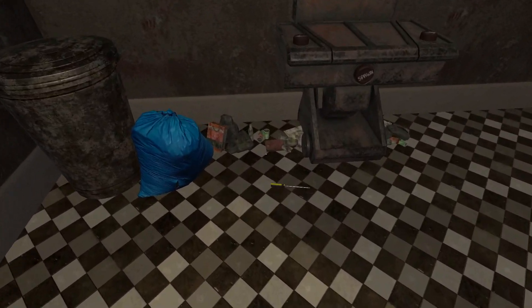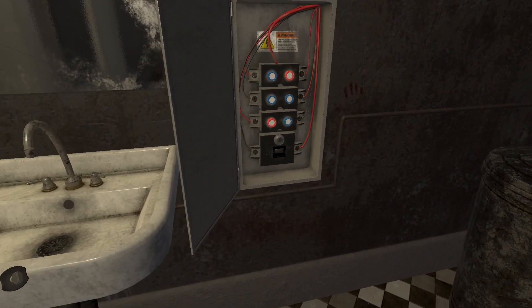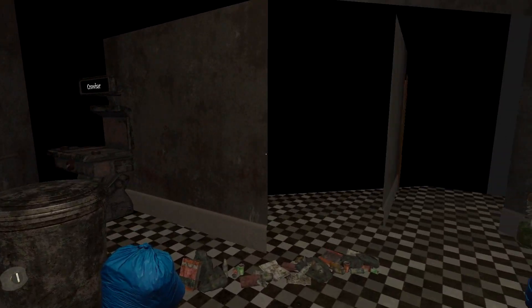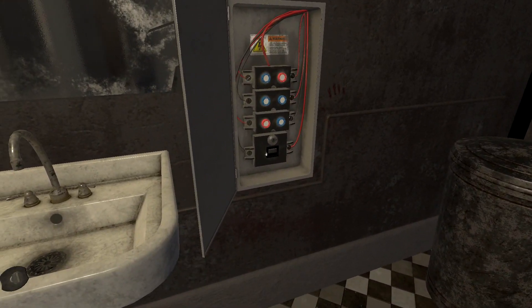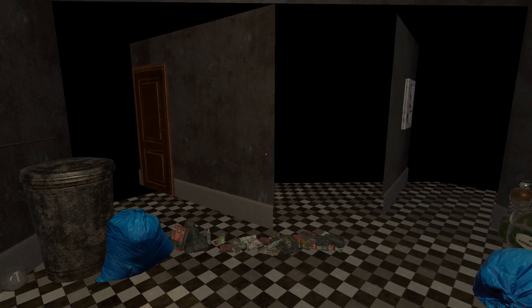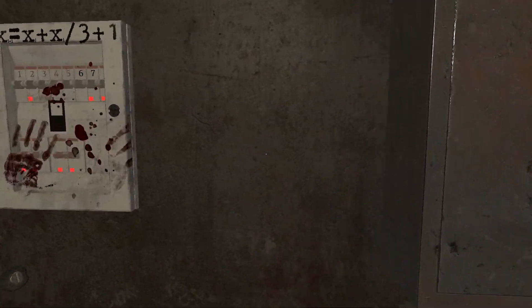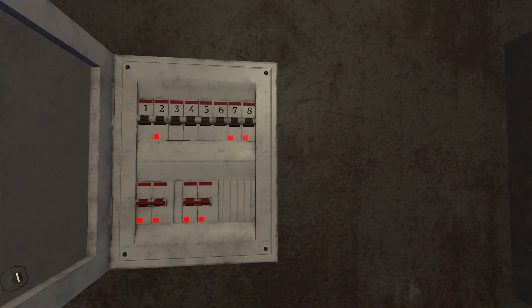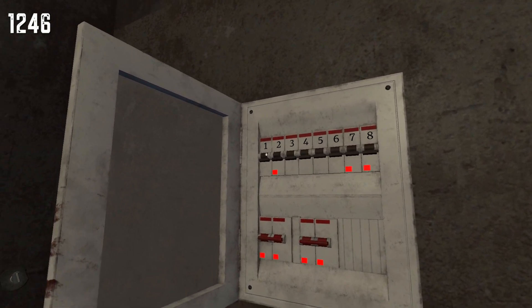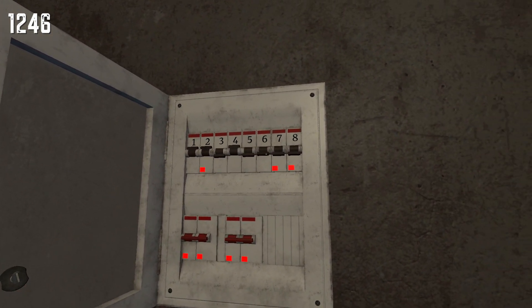Finally, back to the fabricator — grab the screwdriver and we're basically going to hold this and then rotate the wall again. Hit that switch on the bottom of the power box and keep rotating the wall until you get to the switch box and the cabinet. Use the screwdriver to open up the switch box, then open it up. You're going to have to flip some very specific switches: start with one, then two, then four, and then six.